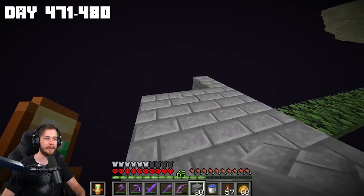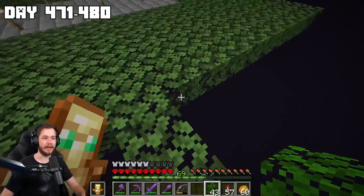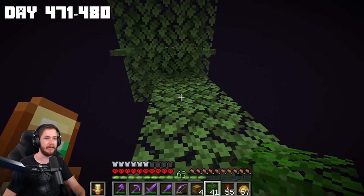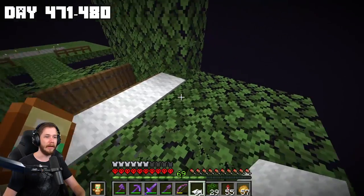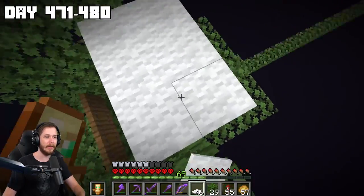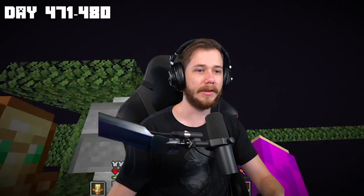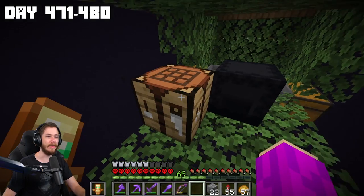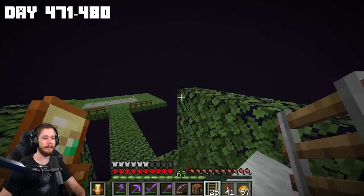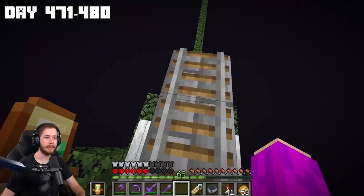I just gotta build the platform for all the endermen to spawn on. Now I gotta make sure endermen aren't going to be spawning on this and start building out to the platform I'll be standing on. I need to set up the collection system — grab our hoppers like so. Then I need to build up the platform for the little endermite that all the endermen are going to want to slay. I need to spawn an endermite and give it a name tag, but I forgot my ender pearls so I gotta go get some.